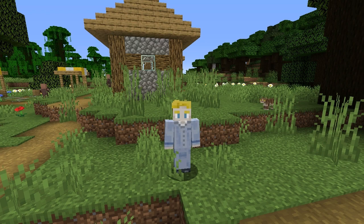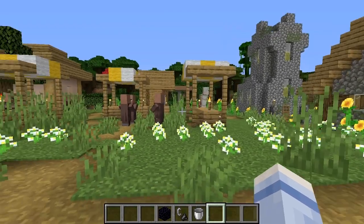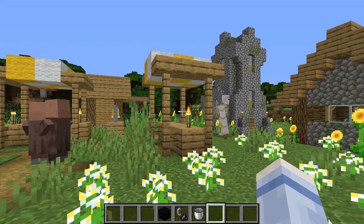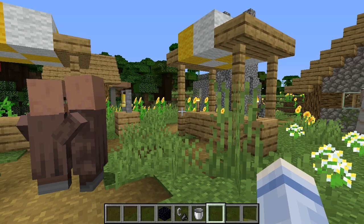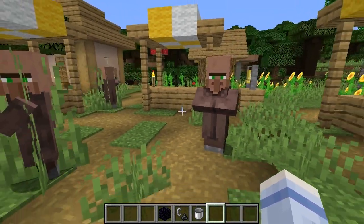I'm going to show you how to make villagers sell what you want. This is a technique you can use to change the trades until you get what you want. It works mostly just with the first tier trade. The other tier trades, when they get up to master, it's chance and you can't really do this trick. But for now, we're going to show you how this works.